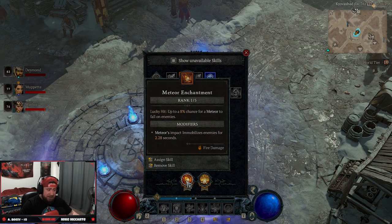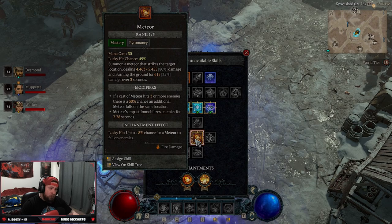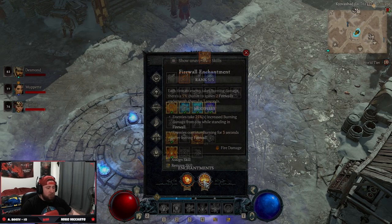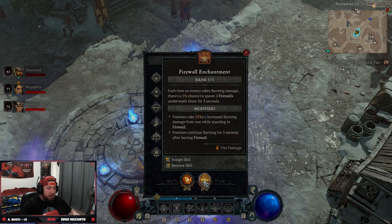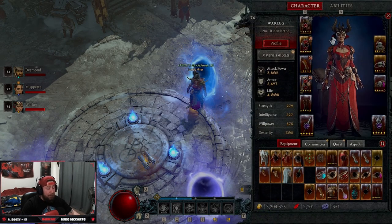Now for the juicy part — enchantment slots and gear. In the enchantment slots, you can run Meteor or Fireball for explosions. If you're running Fireball, combine it with Shatter; if running Meteor, do Combustion. The other enchantment slot has to be Firewall — it has a chance to spawn two additional Firewalls beneath enemies for three seconds, dealing even more fire damage. This one is mandatory.